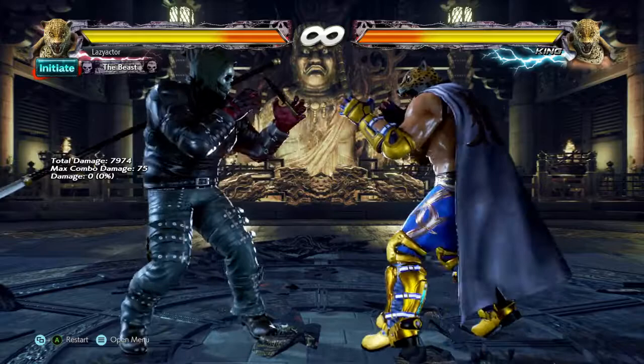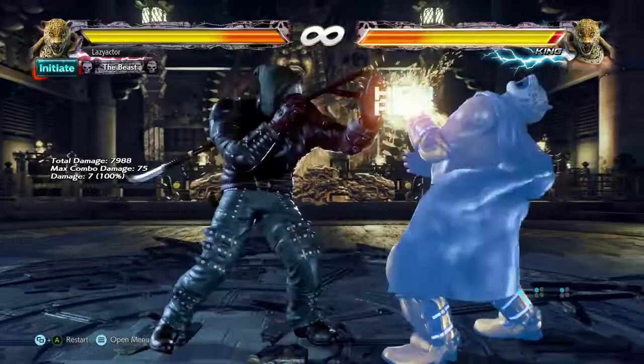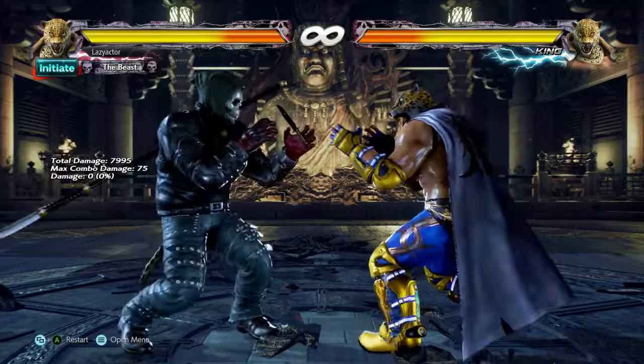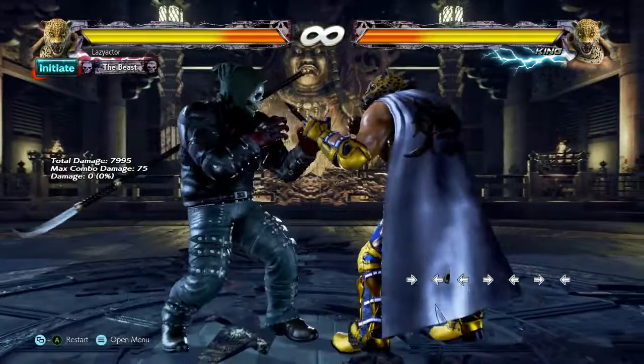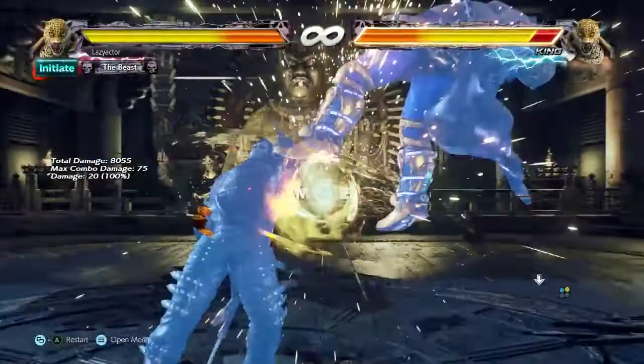When you successfully block a full string, you can generally react. Every character is different, and you'll need matchup knowledge to know when the end of a string is. If you just block the first hit, it's plus 2 — it allows them to continue to the next string. Different hits have different frame advantage. My base advice: don't block holding back — that's generally a bad idea. Block your highs and mids standing up. When you think a low is coming, do your dash and go into your punish. If you block most lows, you can hit L2 for a quick uppercut and get a launch punish off.